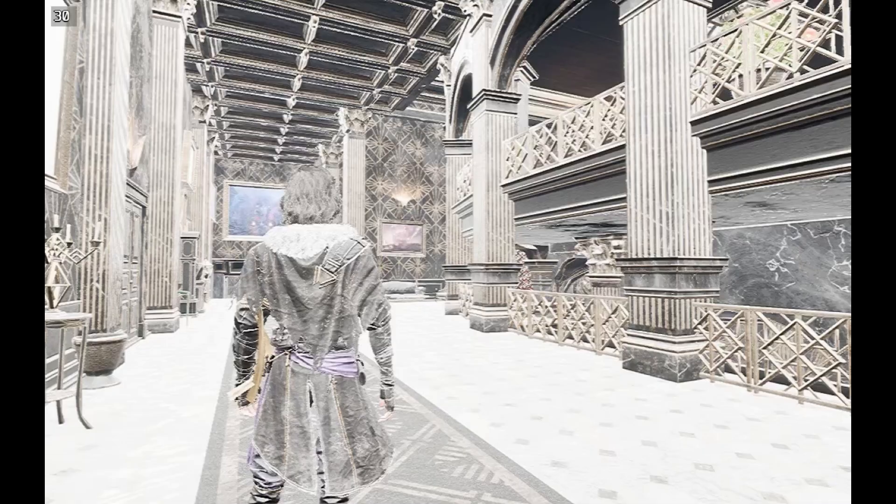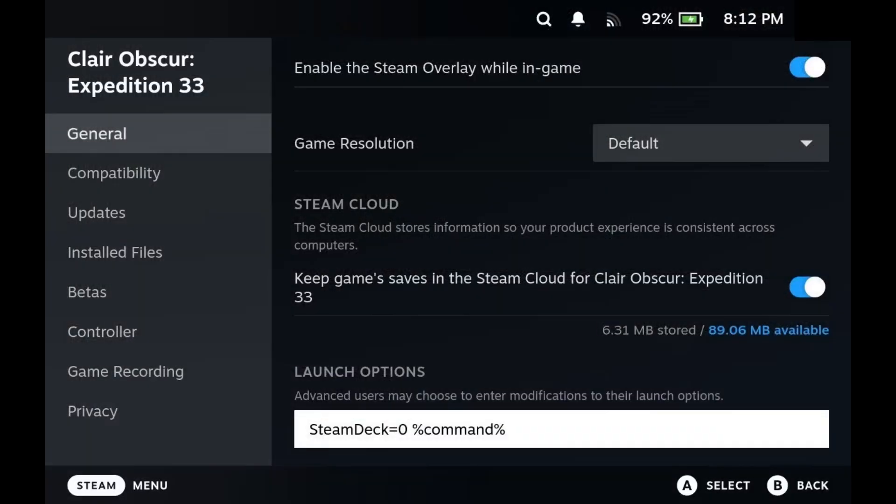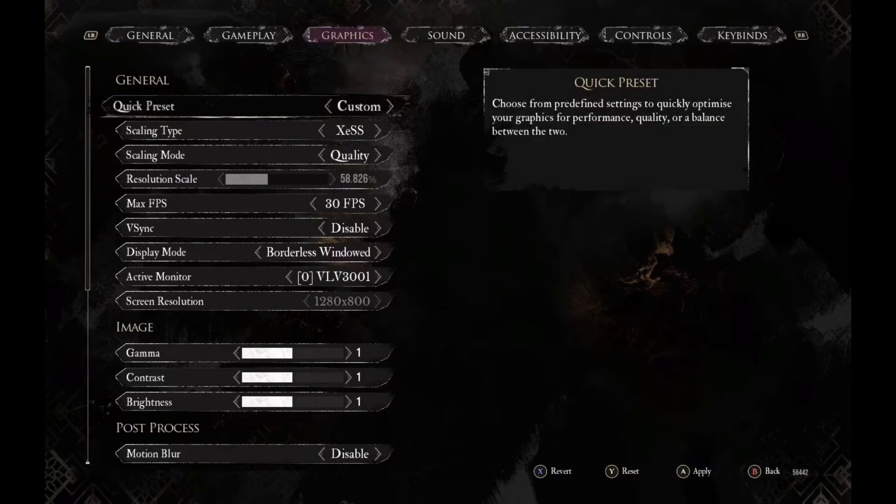Here is the fix for all of this. This is what I use on the Steam Deck LCD version. First, insert the following in your launch options for the game to unlock the graphical settings. Once in-game, change the settings to match the following.